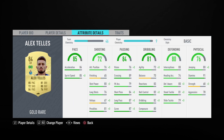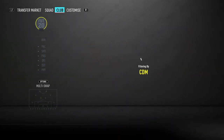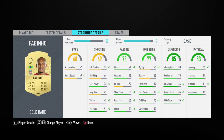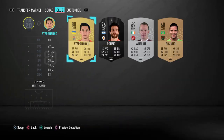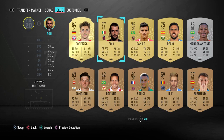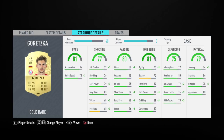The two CDMs: we have Fabinho, who is just — how is he only worth 11k? That is a very good card. Great stamina, great strength, six foot two, good passing as well. Then the other center mid is Leon Goretzka, to get a link to Hernandez. Another insane card — good stamina, good height, very good pace for a CDM, good passing, got everything.